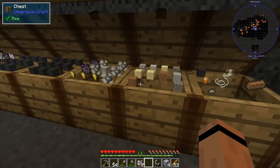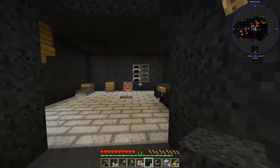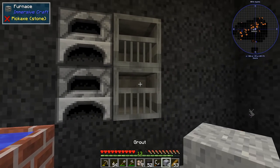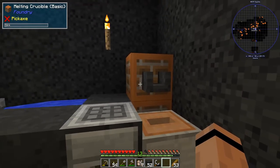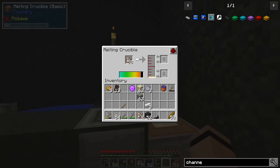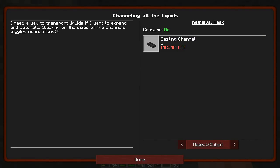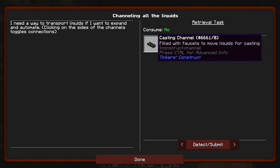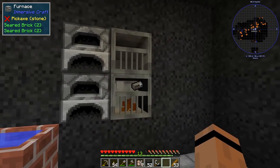Two of these, two of these, and two of those will give me four more grout. One, two, three, four, five — well, six, but whatever. They can go in the furnace. And the crucible is making me iron ingots, which is great — I can melt down all this garbage that's been clogging up the inventory.